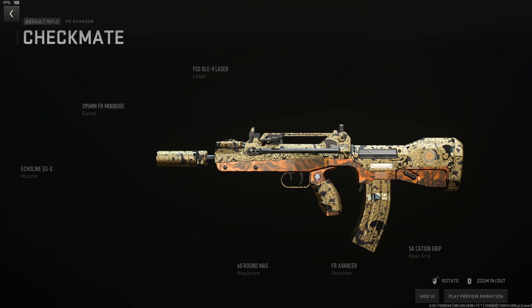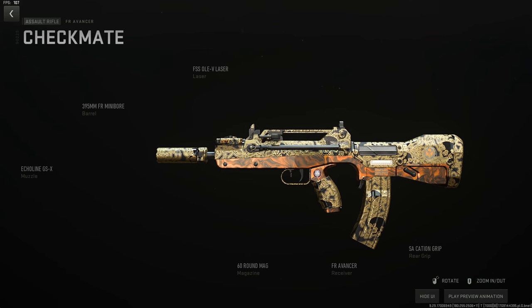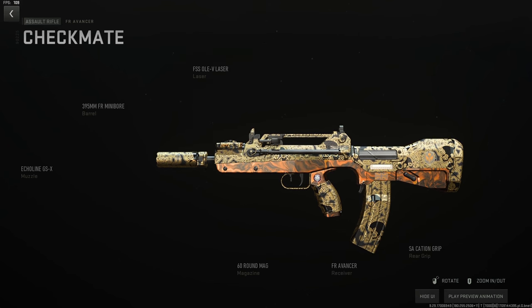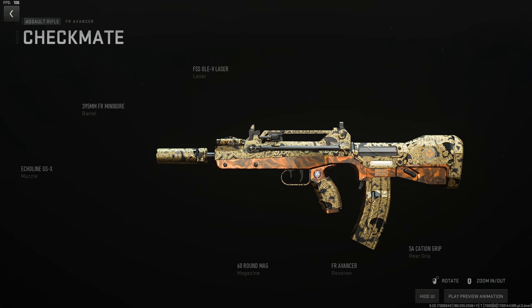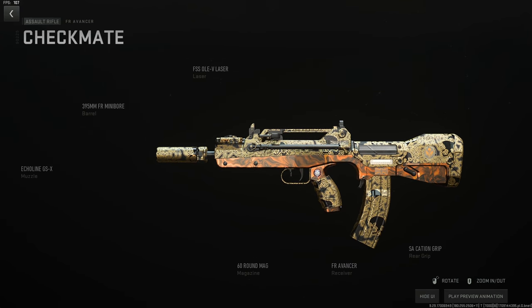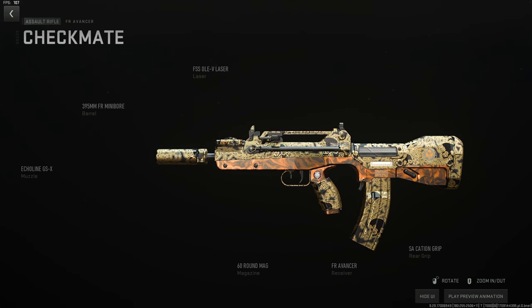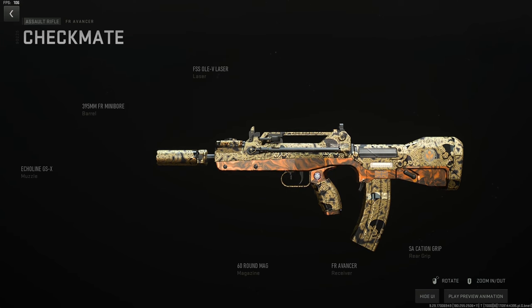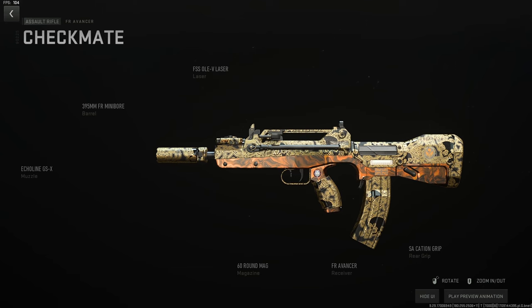The PVP build for the FR Advancer uses the Echo Line GSX suppressor, the 395mm FR Mini Bore barrel for speed and good stats, the OLE-AV for stability, ADS, and sprint-to-fire, the Cation grip for the same stats, and the 60-round mag. If you don't mind going loud, swap the Echo Line for the Komodo and it will absolutely slap to 70 meters.